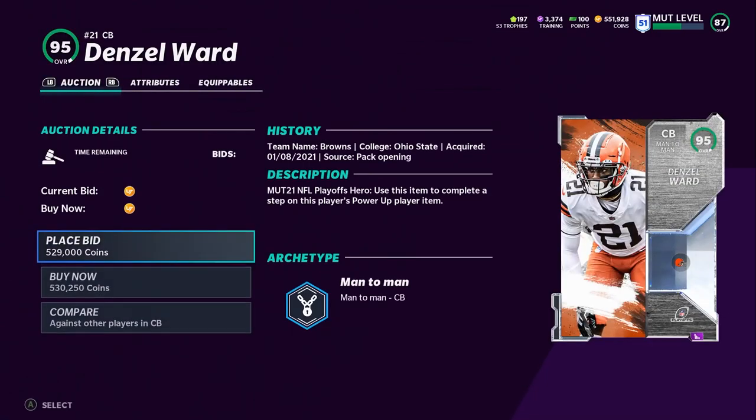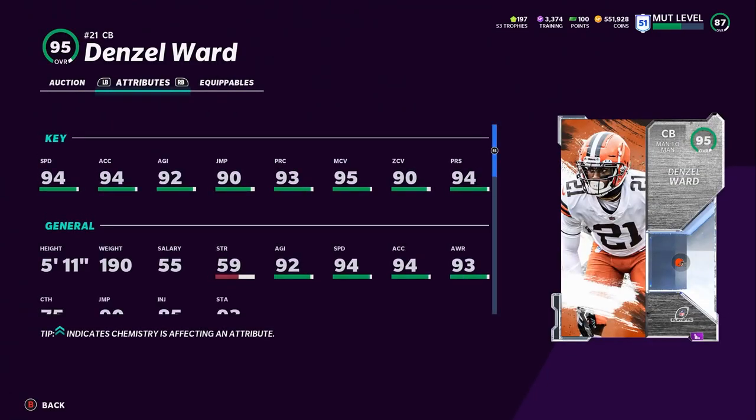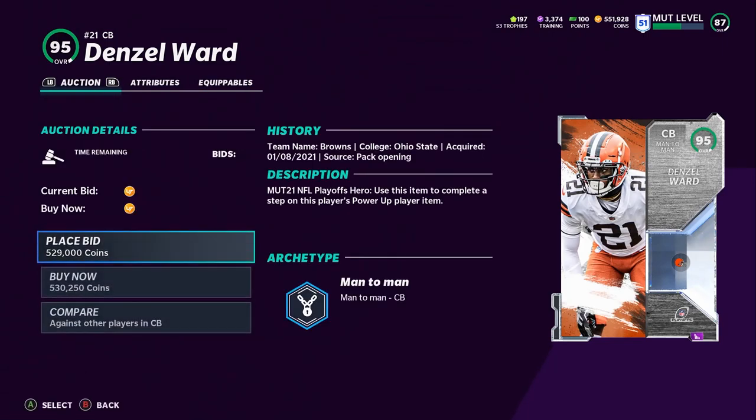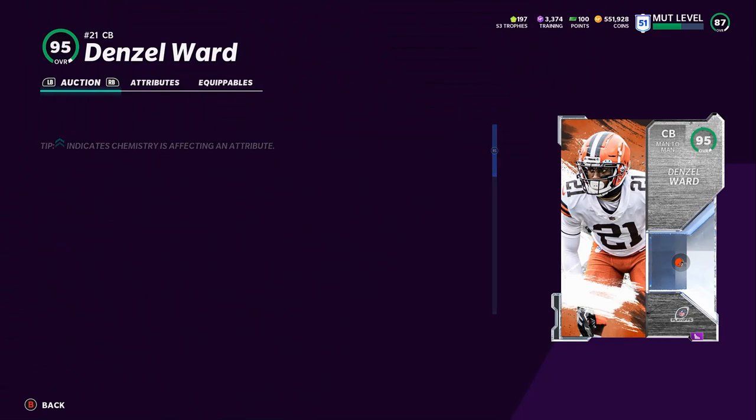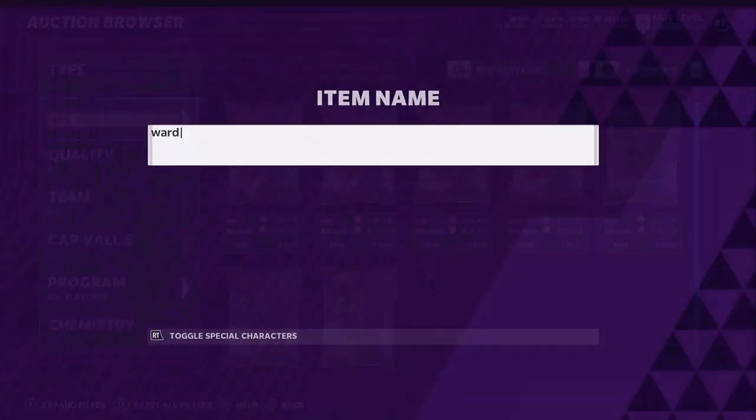Number two is Denzel Ward — a fan favorite in Madden. Great card, 95 overall cornerback. He'll get 95 speed and 95 XL, putting him in that upper edge tier of speed. If you have a guy with 95 speed like Marcus Williams or Denzel Ward, you really don't have to worry about stats too much — speed matters first in this game. He will get 99 play recognition powered up, 99 man, and 99 press. So he's going to be a man press 99 corner with 95 speed, which is insane. The only thing missing is his zone, but if you're running a man scheme you probably won't even notice.